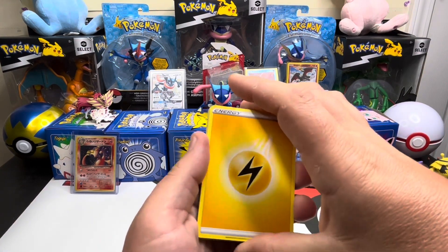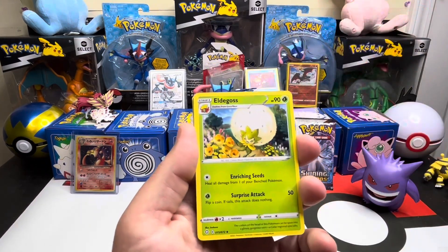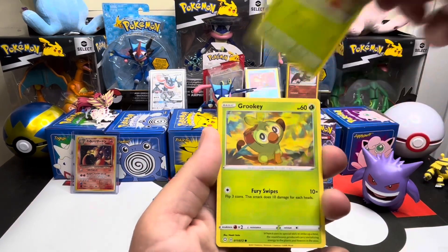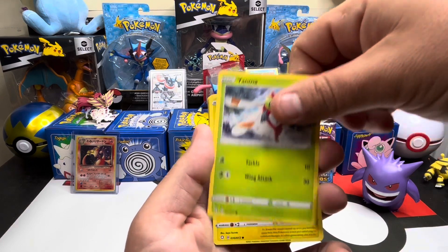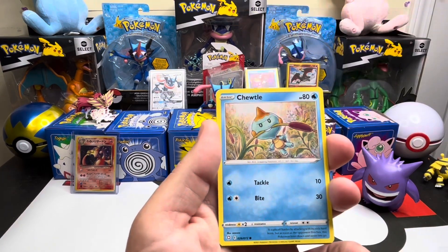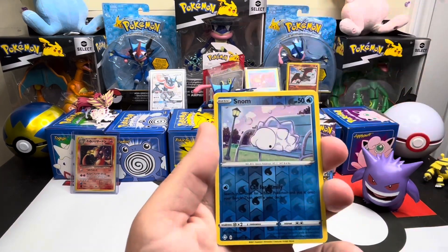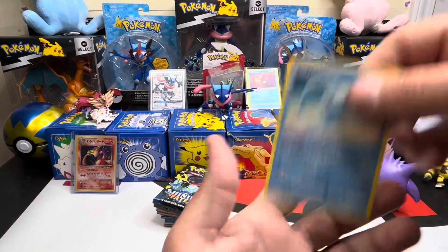We got a lot of the baby shinies, a lot of the regular hollow shinies. We need some full arts, something better than a double and that Phalanx we pulled. We are happy to have them but we are looking for the heavy hitters.